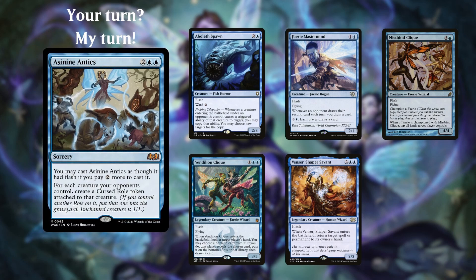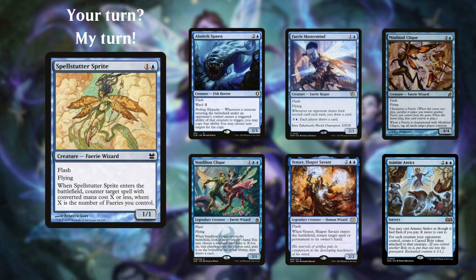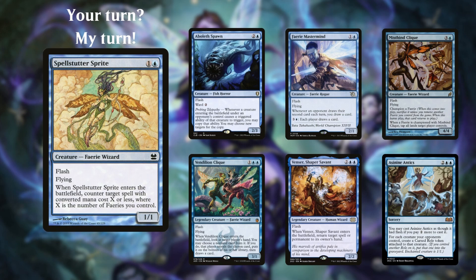Asinine Antics is new from Wilds of Eldraine and can be devastating in combination with the Dream Spoiler duo. And the crown jewel of the entire deck, Spellstutter Sprite, is a flash creature, counterspell, and fairy all rolled into one. Do your best to protect it so you can play it again and again and again.